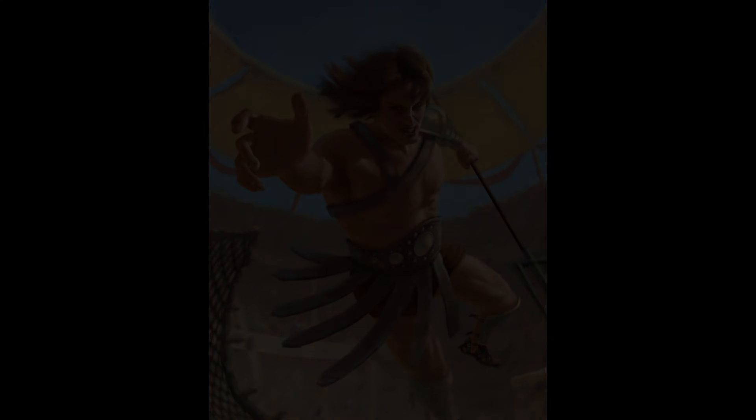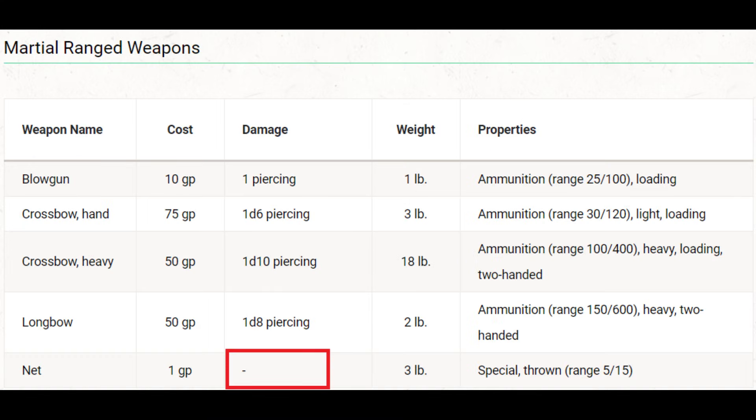First, let's talk about what doesn't work. There is no way to do damage with the net. And if you've read otherwise online — that you might use the thrown weapon fighting style, or smite, or sneak attack to do damage with a net — it really doesn't work. And the reason it doesn't work is because a net doesn't do zero damage. If a net did zero damage, zero is something you could modify. But a net doesn't do damage at all.